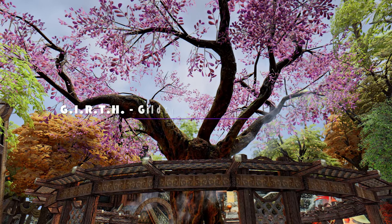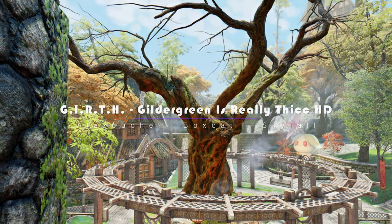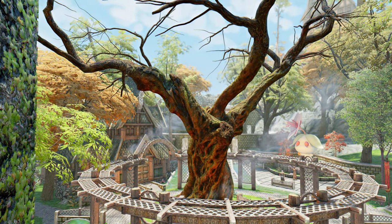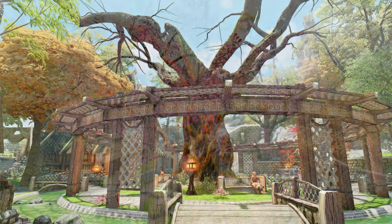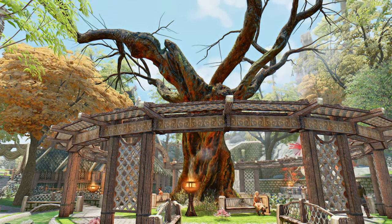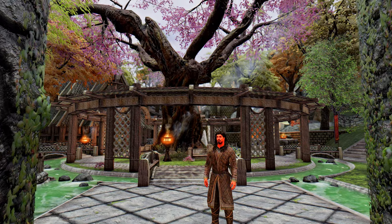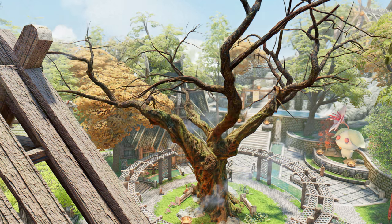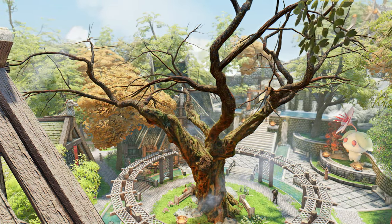Next up, the mod I want to introduce to you is Gildergreen is Really Thick HD. This mod replaces the Gildergreen tree in Whiterun with a new high-poly photorealistic model. It's planned to cover the roots and Eldergleam tree in future updates, offering both 2K and 4K versions along with a selection of brighter color variations. Experience the splendor of Skyrim's most exquisite tree with the Gildergreen is Really Thick HD mod.